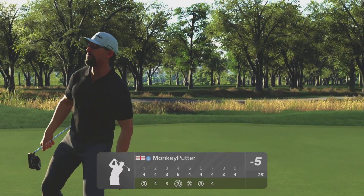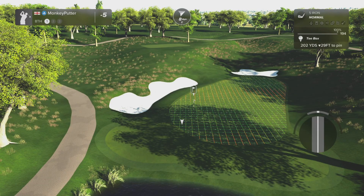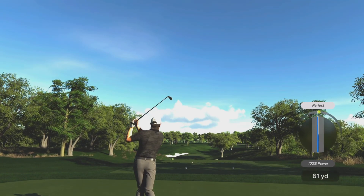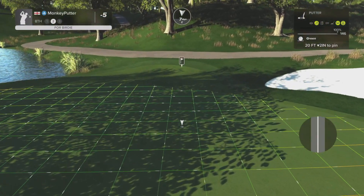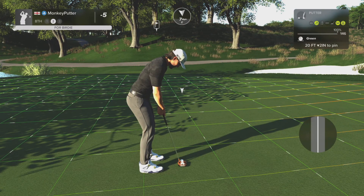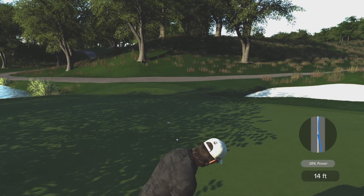Great par four, a real challenge. Now a par three on the eighth, a couple hundred yards downhill — take 10 off that, it's 192. The wind as well — I might take a gamble with a six iron. Club is fine, a bit long, but safely on the green, that's the important thing. A couple inches downhill. Hit the hole — no.